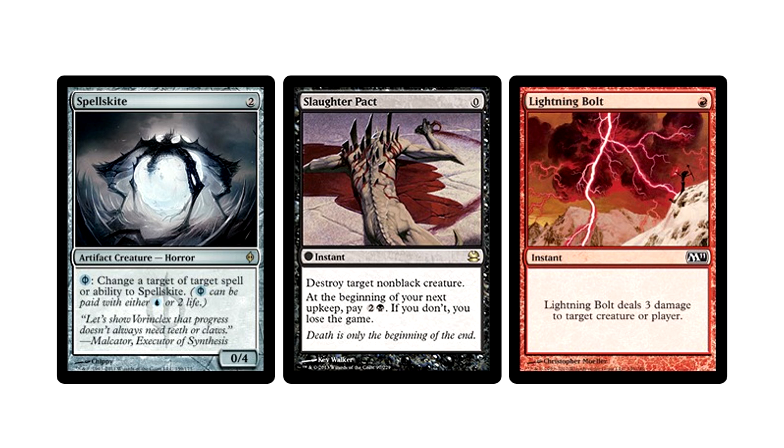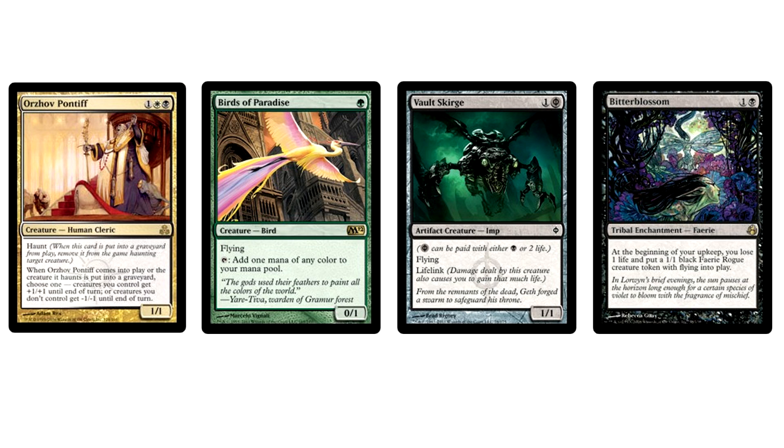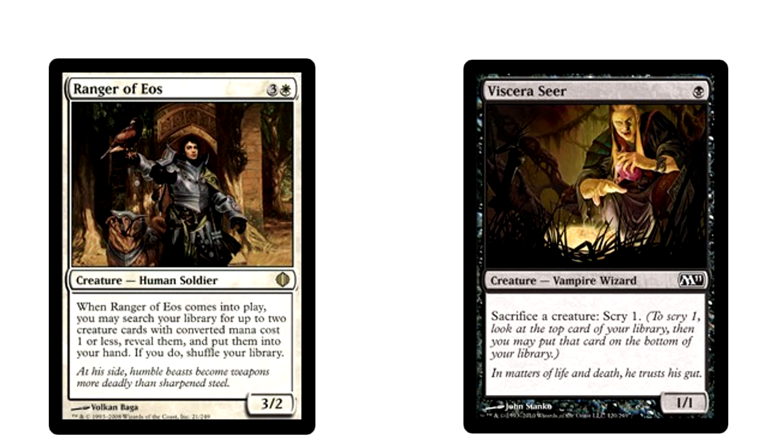Spellskite is another auto-include. Let's say you actually get your Melira combo active — the last thing you want is a Slaughter Pact or a Lightning Bolt ruining all the fun. Wall of Roots is just another way to accelerate and stave off aggressive decks — just a good utility creature. Eternal Witness lets you get back anything you want from your yard, ranging from a Pod or a Chord of Calling to one of your combo pieces like Melira or Viscera Seer. Ranger of Eos is great for fetching up more mana accelerators or your combo pieces — since it only lets you grab one-converted-mana-cost creatures, Viscera Seer is probably what you're going to get.